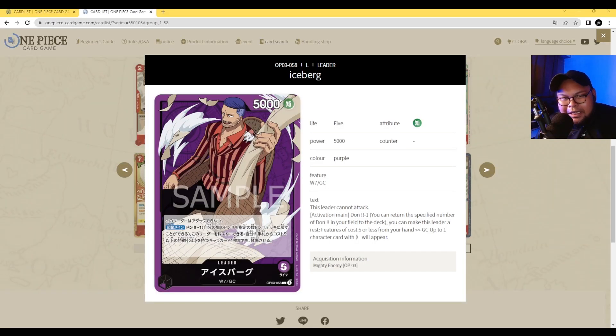I've spoken about Iceberg as a leader in the leader breakdown video, as well as the tier list video I did with Blackbeard TCG — both links will be in the description below. This leader is very, very powerful because on the first turn, you can Dawn Minus One and then play out a Galila Company character card that costs five or less for free. Although this leader cannot attack, it can swarm the board early with powerful five-cost characters from the Galila Company sub-trade.